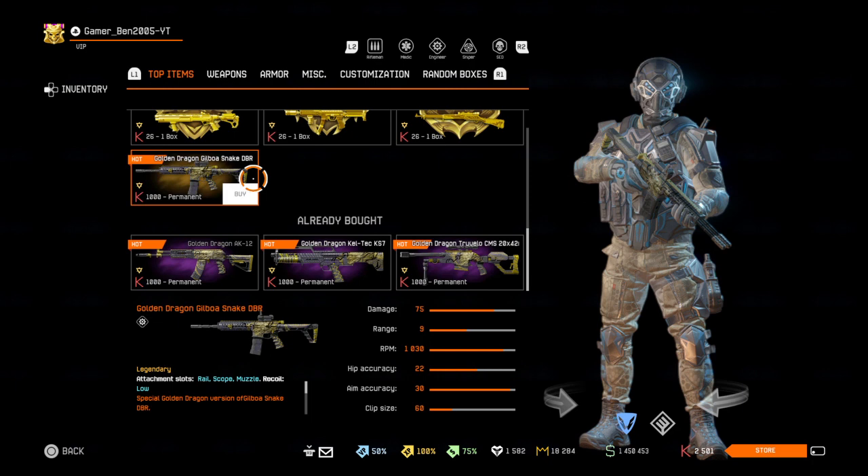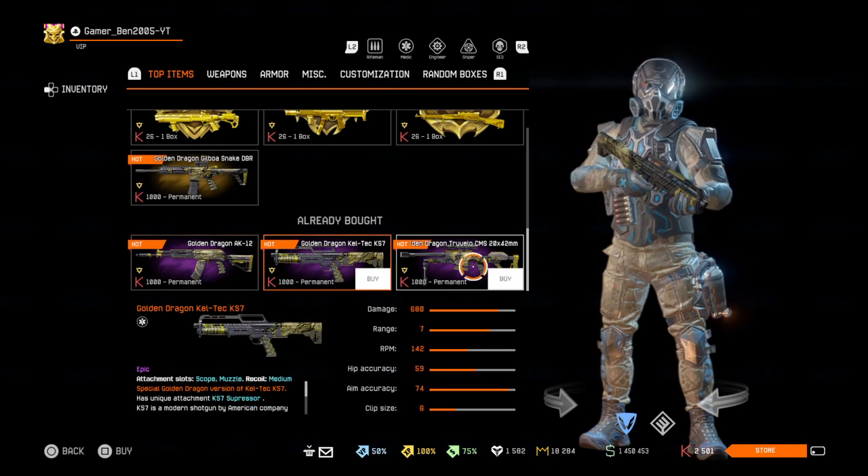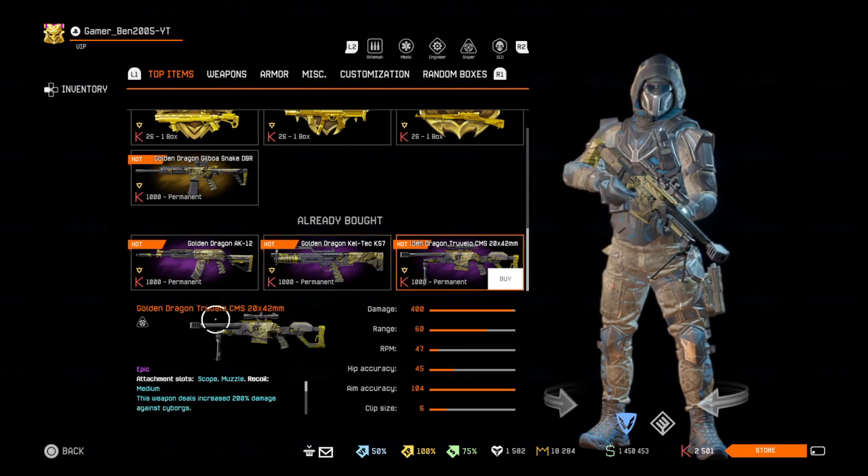For the direct purchase weapons we have the Golden Dragon series, with the Gulbarosnake DBR, the AK12, the Kelter K7, and lastly the Travelo CMS20X42mm.